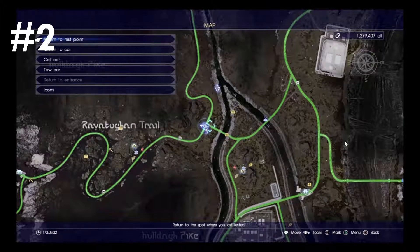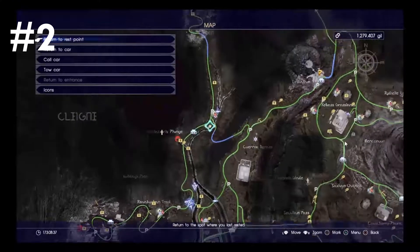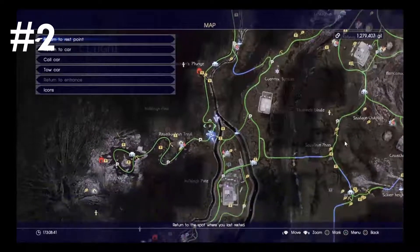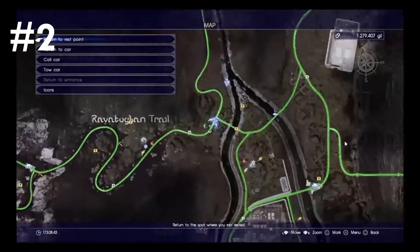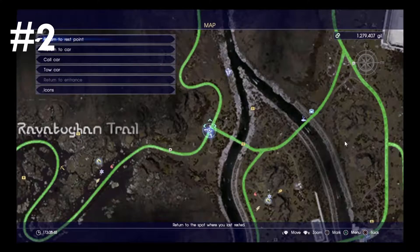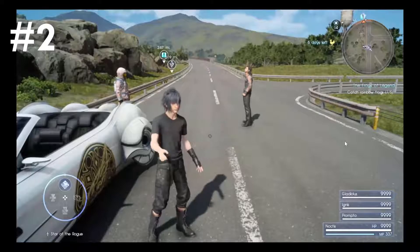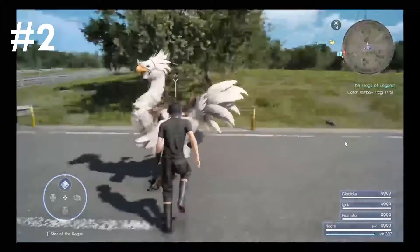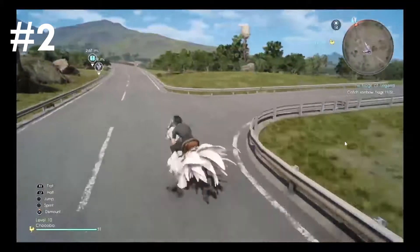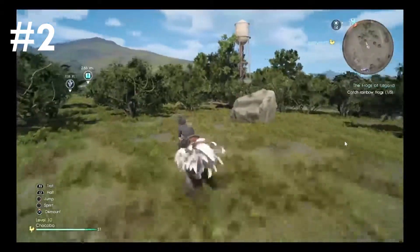The second frog location is going to be right over here at the fork in this river. The first one is over here, and the second one is going to be all the way down here. Bring your car or whatever, just get yourself over towards this fork in the road, then call your chocobo. Just take the route I take and put a map marker to get yourself over there.